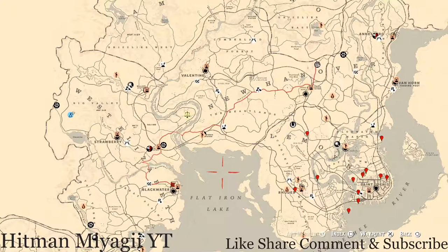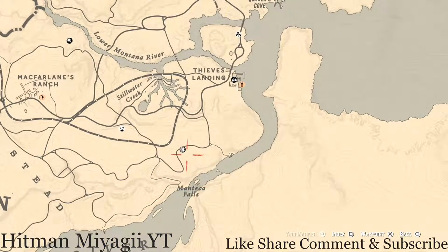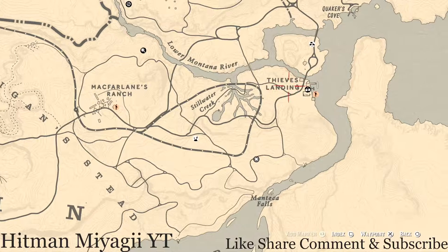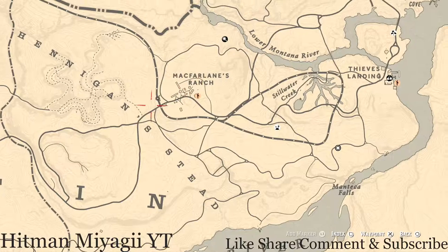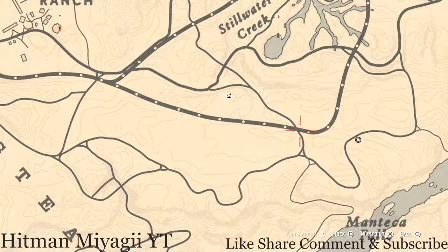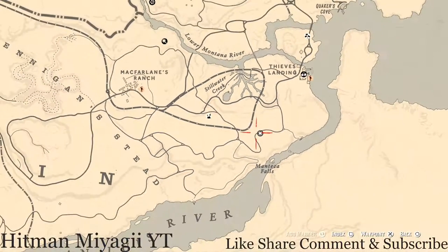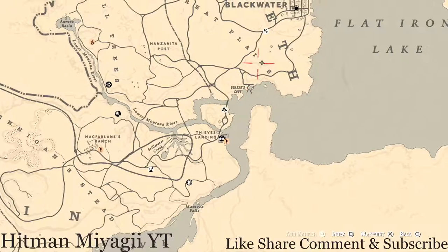First things first, let's get to Madam Nazar's location. I went to her today — she's down here in Manteca Falls. How I personally get to her: fast travel to McFarland's Ranch, then take the train tracks down until I can see her off in the distance. You can also come from Blackwater, but it's up to you.